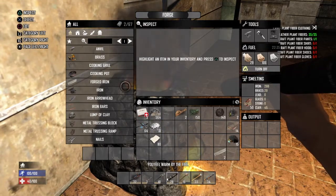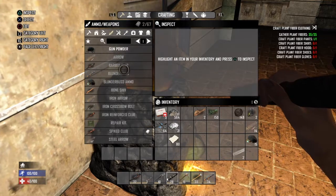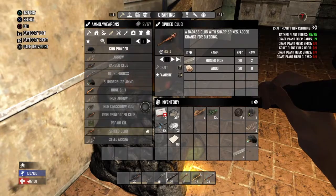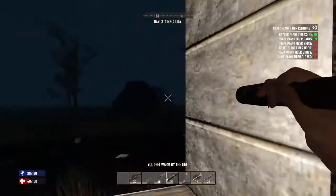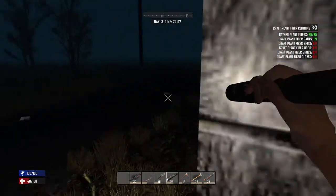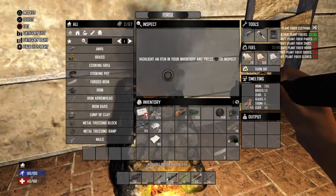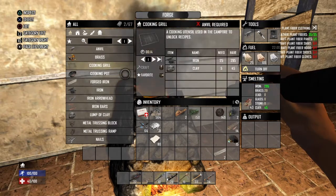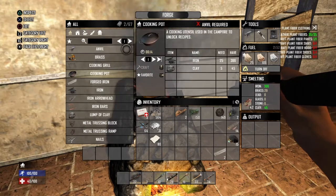I need to figure out how much metal it takes — let's see if it's 16 or 20. The barbed club only takes 16, and the spike club takes 20. It just turned night, which is cool. I'm gonna see you guys once all this cooks. I might also make a cooking grill and a cooking pot — finding an anvil for that takes 200 metal.